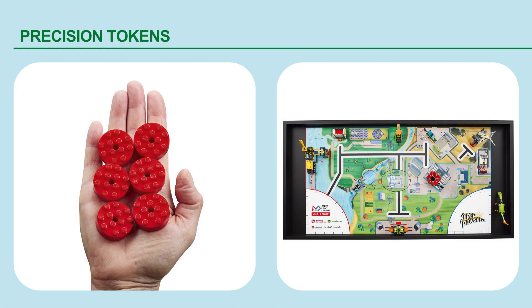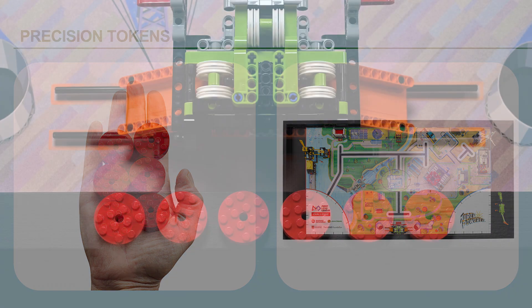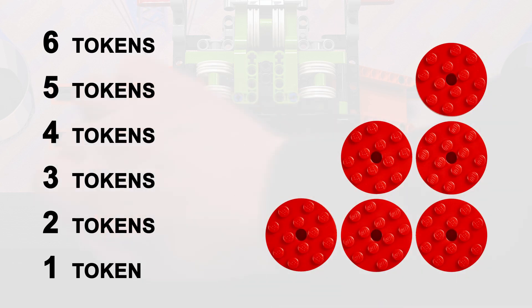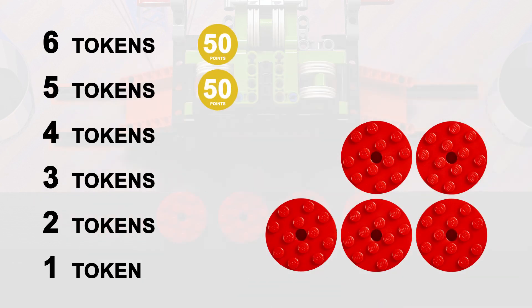Precision tokens: the less you interrupt your robot outside home, the more points you will keep. If you interrupt your robot outside the home areas, you will lose a precision token. Precision tokens left on the field will result in extra points.